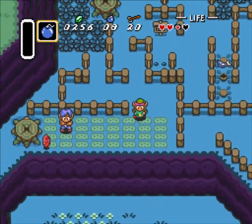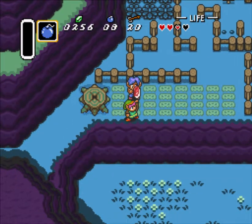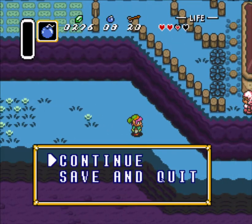It's money — I'll take it since we don't have Zora money yet. This is a save and quit situation, go back to Link's house.